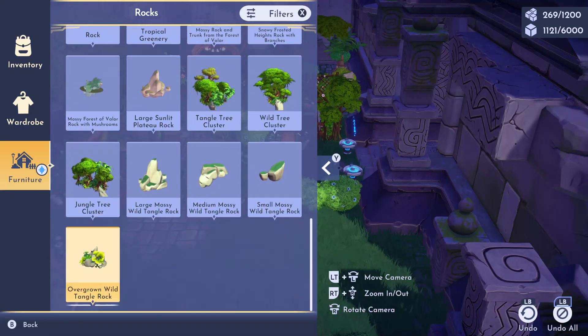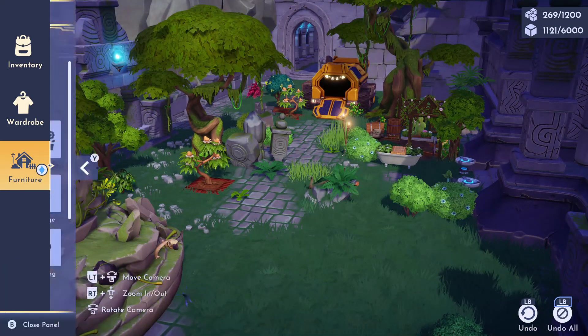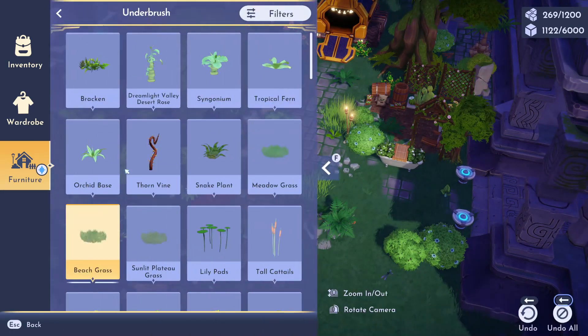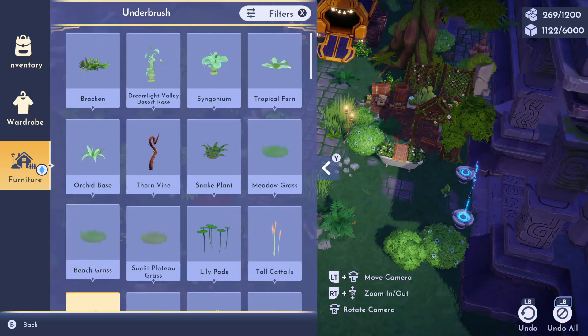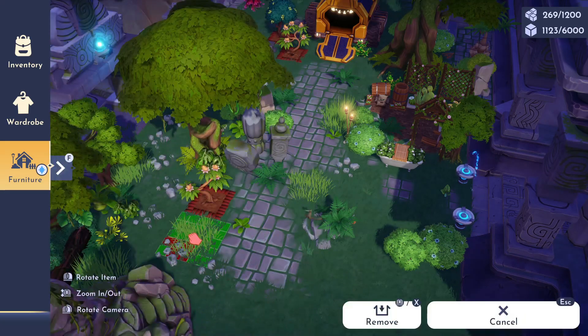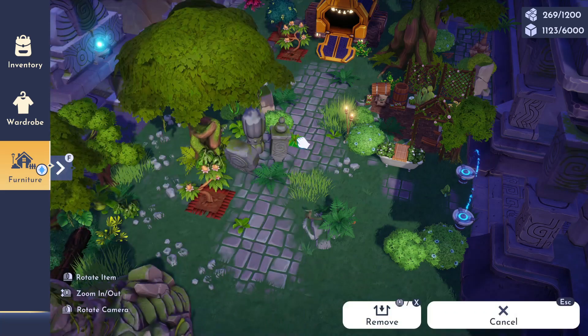Especially near Eve's home, I'm going to go ahead and add some beach grass and detail with some more overgrown greenery so we can capture the more abandoned look in these empty spots. After I place some greenery, I think on the bottom right is where I'm going to place my gazebo to capture the greenhouse sort of look.